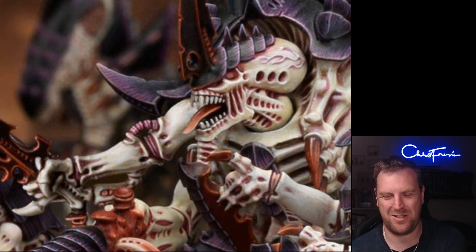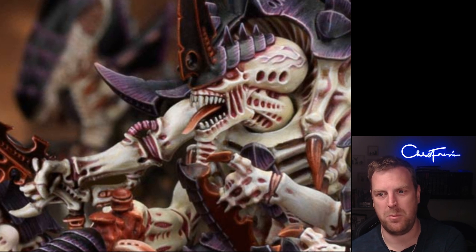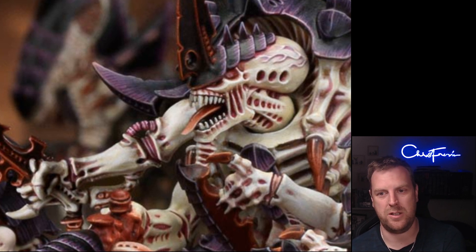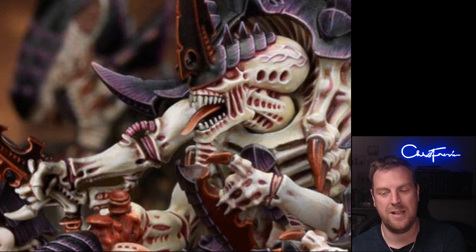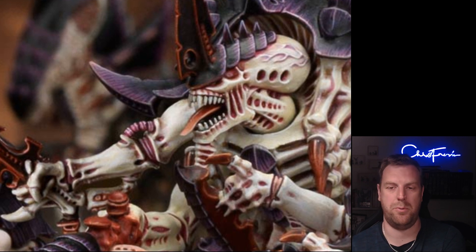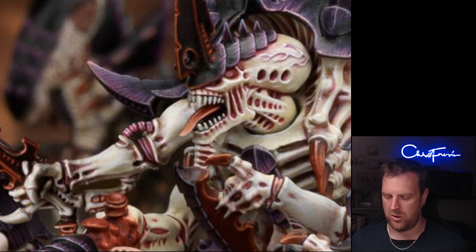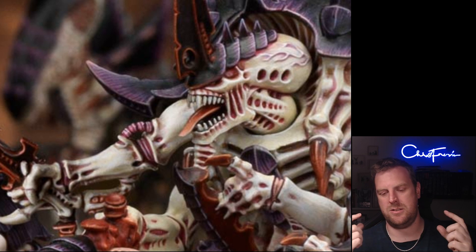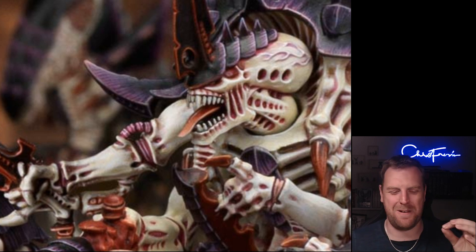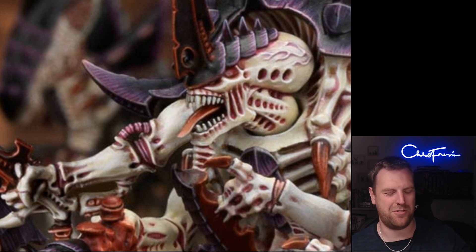Untrammelled Ferocity is the next stratagem — one command point, used in your movement phase. You pick one monster unit from your army that has not been selected to move, and until the end of the phase models in that unit can move through enemy models as if they were friendly, and any desperate escape tests are automatically passed. This is brilliant — really really cool. If you're getting surrounded, say a big unit of Carnifexes is encircled by Neophytes, you can spend one command point and just move straight over the top of them to get to the objective you need.